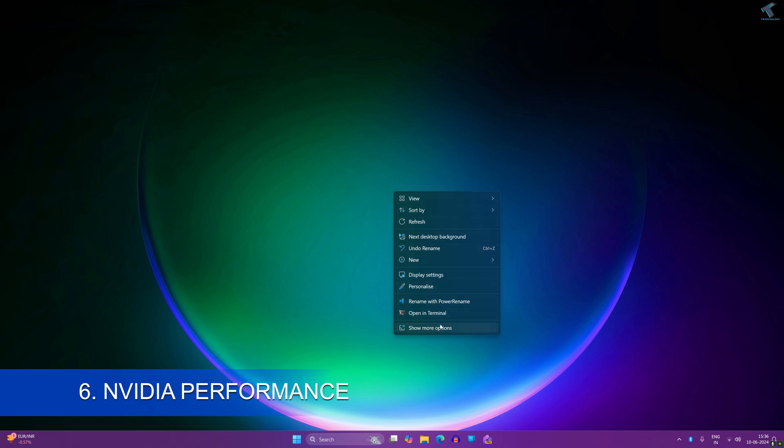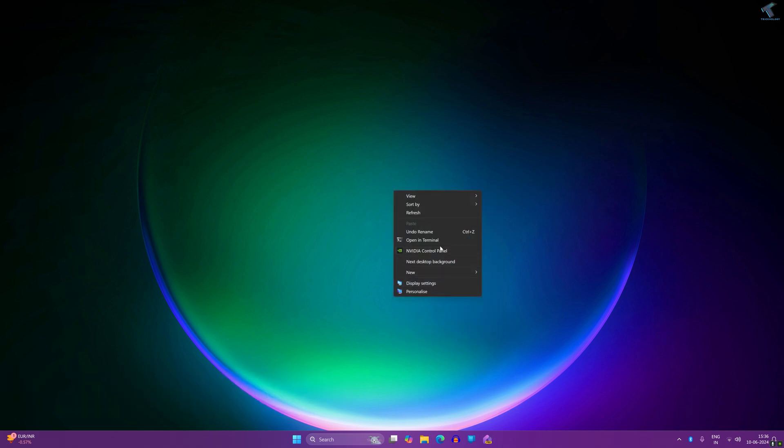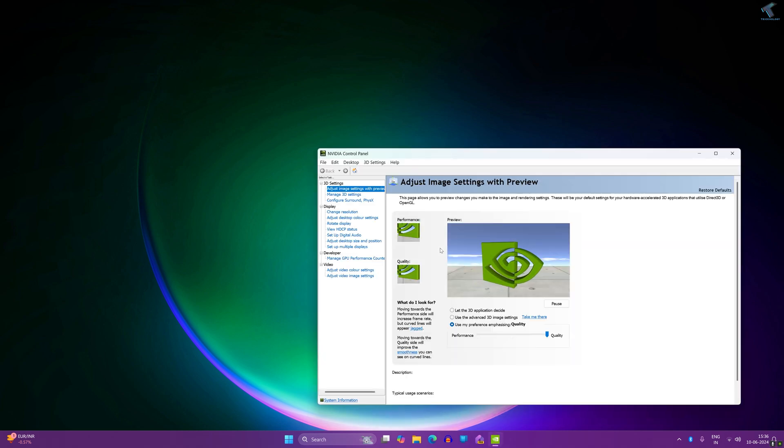Number six is setting NVIDIA for best performance. Right-click on your desktop and click Show More Options, then click on NVIDIA Control Panel. On the left side, click Adjust Image Settings. On the right side, select 'Use my preference' and drag the slider to Performance. Click Apply, close the window, and restart your PC.